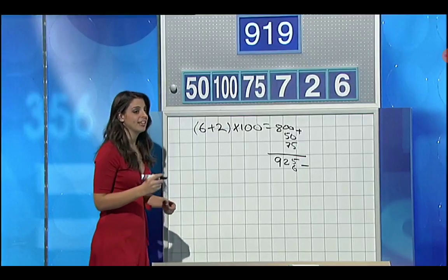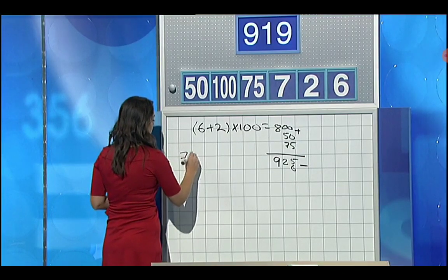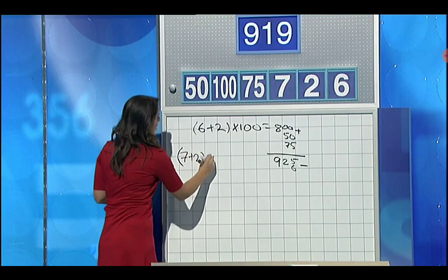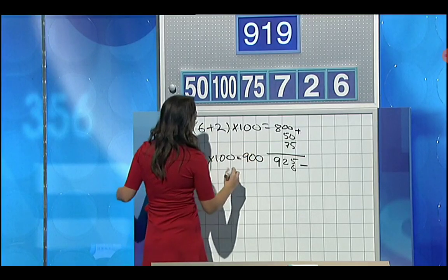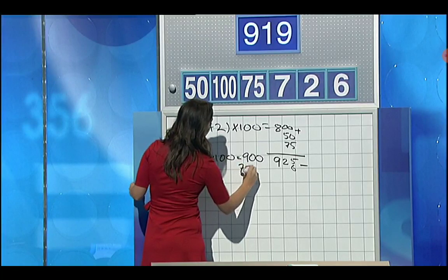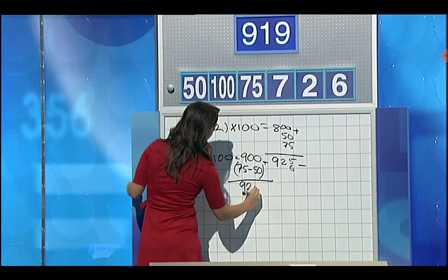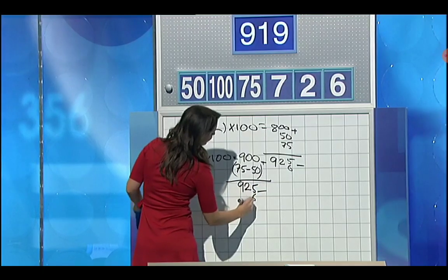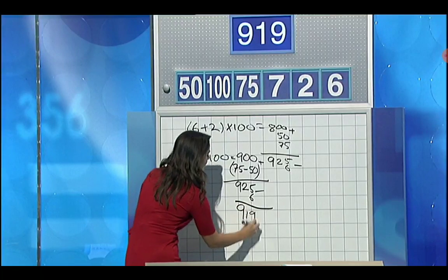Lily explains the correct method in the same vein: 7 plus 2 is 9, times 100 is 900. Then 75 minus 50 is 25 - add that on for 925 - and minus the 6 gives 919. Scores stand: Aaron on 18, Stephen on 26.